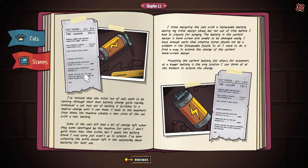Okay, it's all the battery power stuff. Diagnostics on the battery: I noticed through an initial run that the cats seem to be running through their main battery charge quite rapidly. Whenever a cat runs out of battery, it switches to a reserve charge until it can make it back to the basement. Once there, the machine creates a new clone of the cat with a new battery. Why don't you just replace the battery? That seems way easier — or get rechargeable batteries. Some of the cats still have a bit of charge left when they're destroyed by the machine for parts.